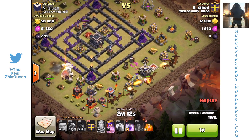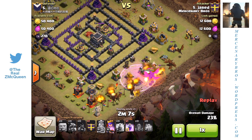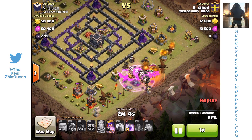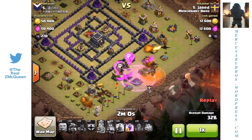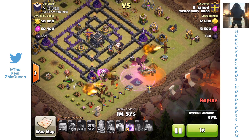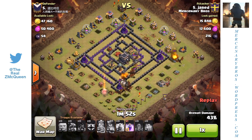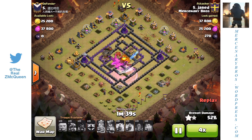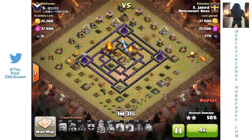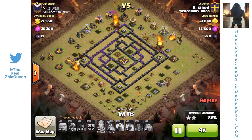I brought down my Dragons over here. He didn't have anything in his Clan Castle, so I dropped a Poison Spell on his King — probably should have dropped it on the Queen, but it doesn't even matter. The Dragons are pretty strong. The reason this is still a halfway decent attack is that these aren't level 4 Dragons, and obviously you can get level 4 Dragons at Town Hall 9. There were obviously some things I could have done better. From here, everything's out of my control — just waiting to see where the Dragons go and basic cleanup.